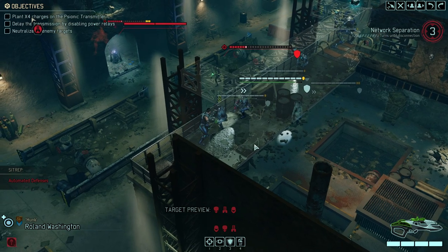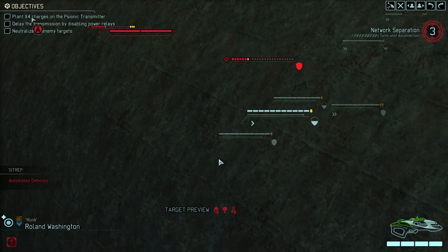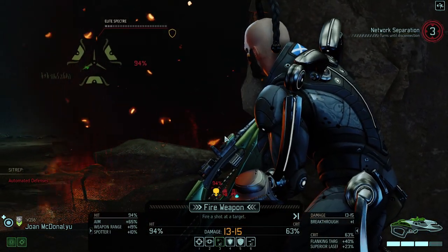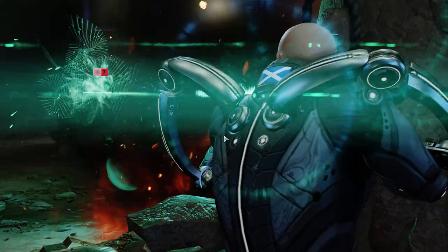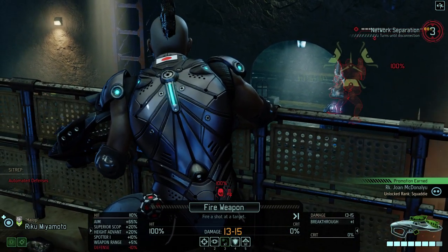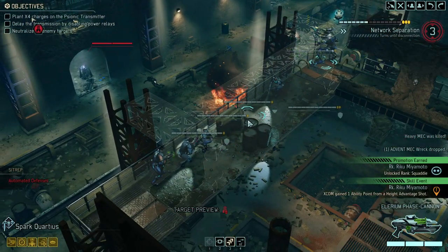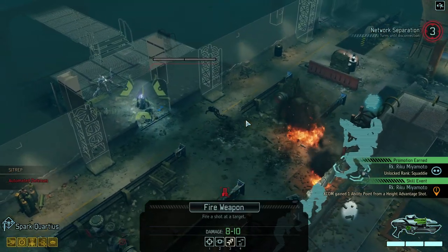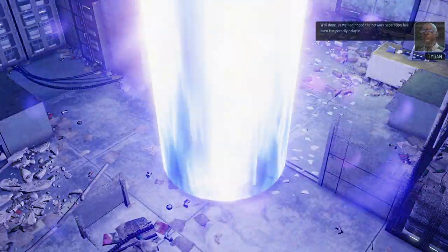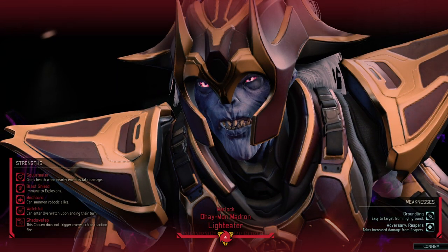Hunk moves over and we're taking away the full cover. There we go - solid boom. Let's kill the Spectre. That's one down. This should very much be a kill. We're taking that shot - that gives us one more turn. And there is the Warlock. I was almost hoping we would run into the alien ruler, but with the Warlock here, that might not happen.